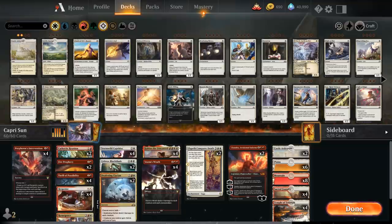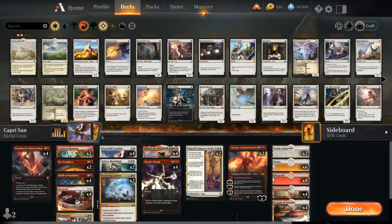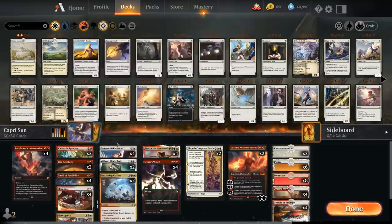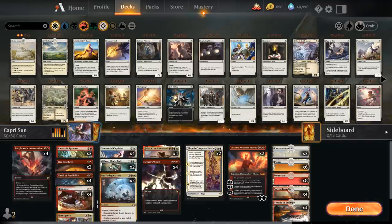At 2 mana we have card selection with Cathartic Reunion, Fire Prophecy, and Thrill of Possibility, because we operate as a combo deck trying to assemble Caprador plus a big burn spell, or Haktos plus Response // Resurgence. We have a lot of 2-card combos we wouldn't mind drawing into.